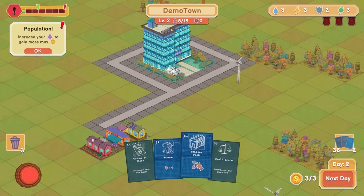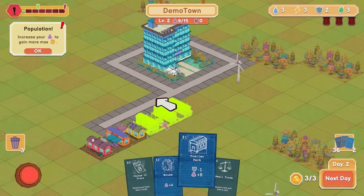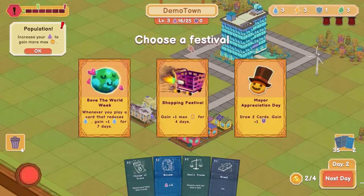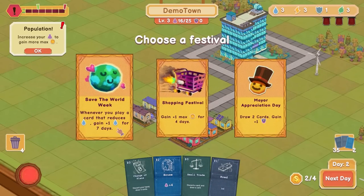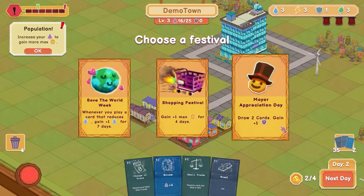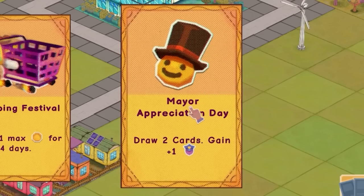I kind of just want to build both of these. Let's choose a festival. Save the world — whenever I play a card that reduces water, gain one water for seven days. Gain one max coin for four days. Pretty good. Draw two cards. Gain one police. Mirror appreciation day — this guy looks great. Let's do that.